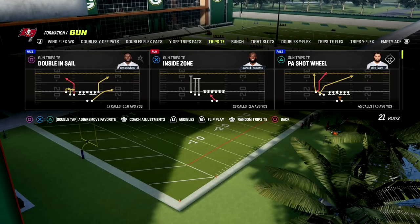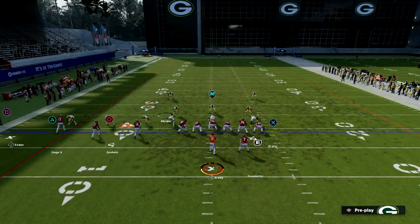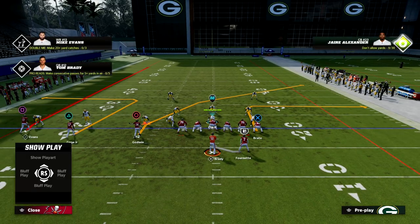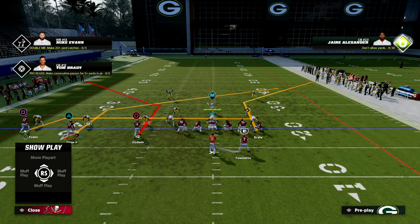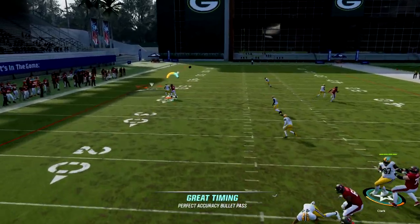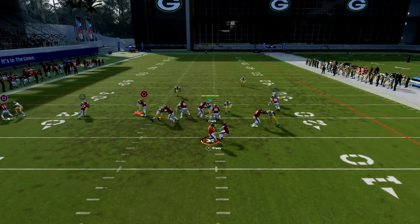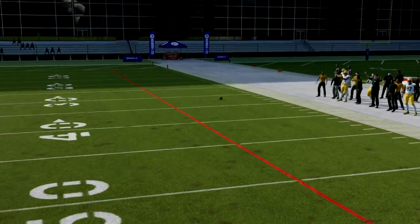We're going to jump into cover one and show you this against trips tied in. Trips tied in is an offense that really revolves a lot around the inside trips receiver — the number three receiver. If we could shut down this number three receiver, it really limits what the offense can do. For example, the number one receiver is on this nice corner route, and this corner route is oftentimes going to be able to get pretty good separation whether it be against man or zone.